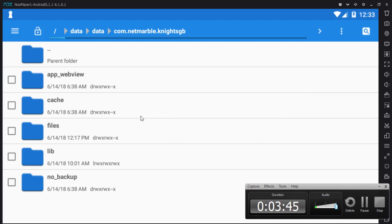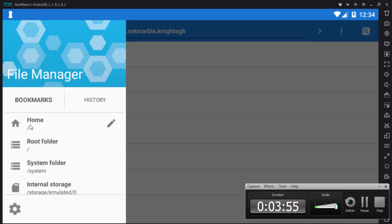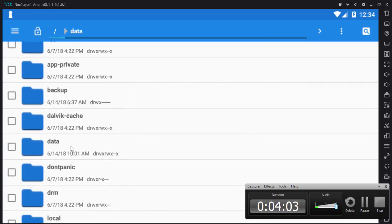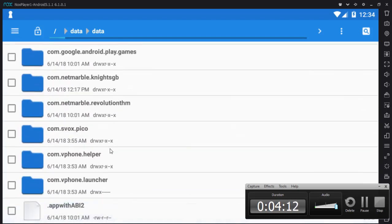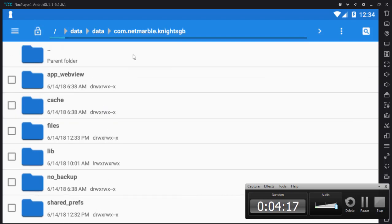This is the interface of the file manager. The path is: press Home, then look for data, click data, then click data again, and find the folder com.netmarble.knightsgb. Click it, then click the files inside and delete them.